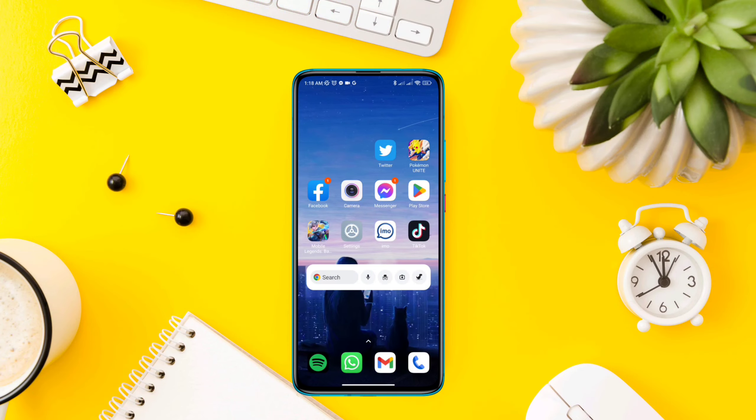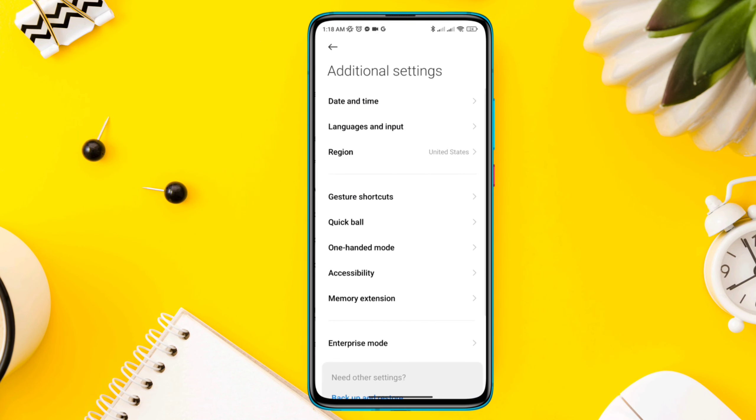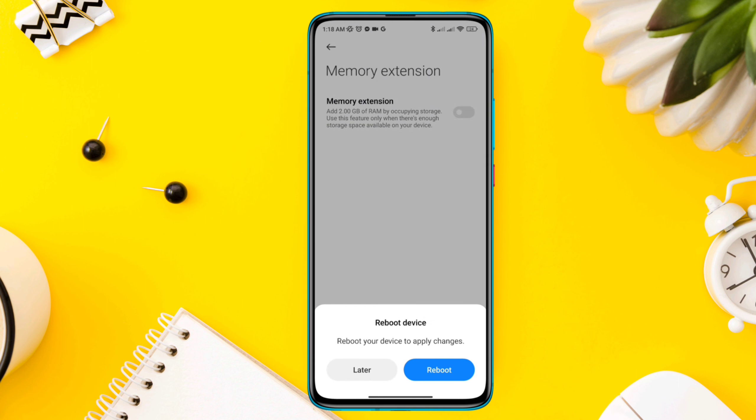Solution 1: Boost your RAM speed. Open Settings, scroll down, tap Additional Settings, scroll down, tap Memory Extension. Please enable the setting from here.